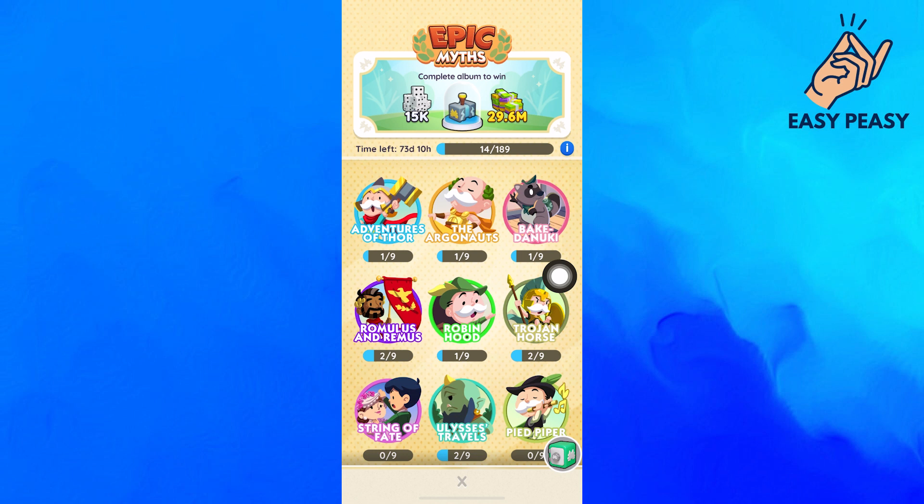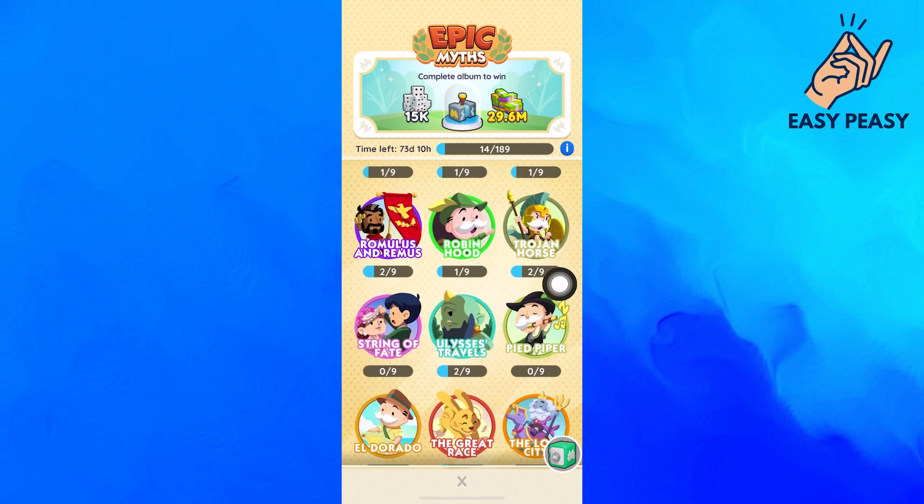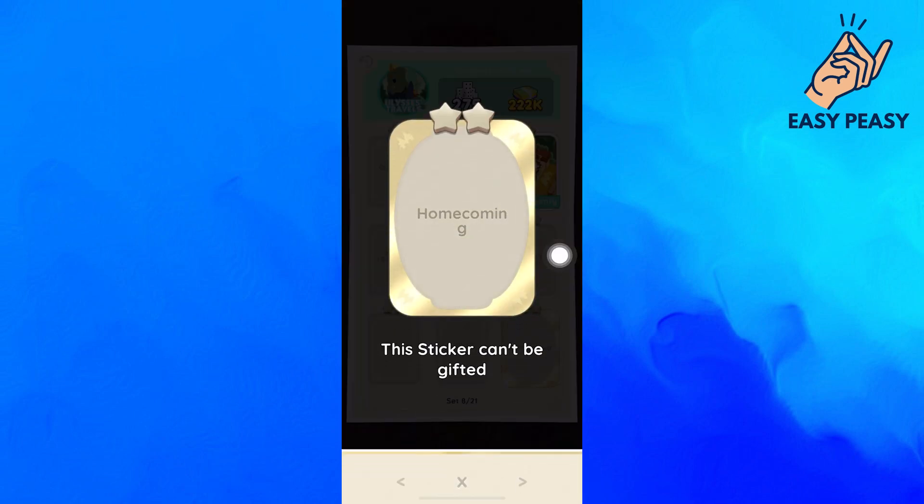Now from here, you can see the gold card in different albums. So there's no such way to trade for your gold card. But you can trade for the extra cards of your album. You can send the extra card to your Monopoly friends.